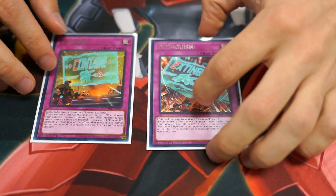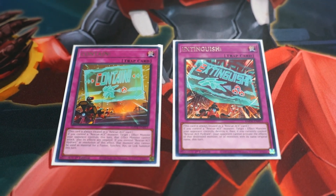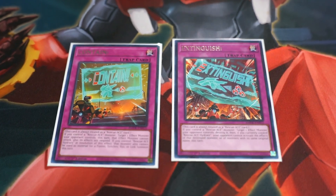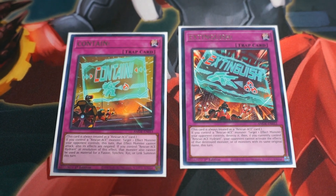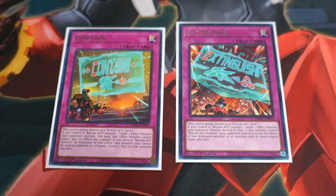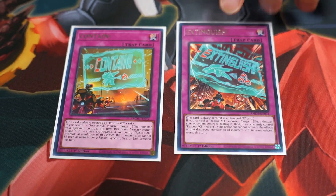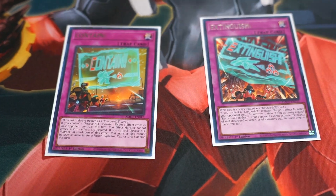For the traps, I run one Contain and one Extinguish. One of them is a pop and the other one is a monster negate. If you have Hydrant on board, they have extra utilization — whether that is to not allow them to use that monster for Fusion, Link, etc. — and the other one can also prevent attacking.